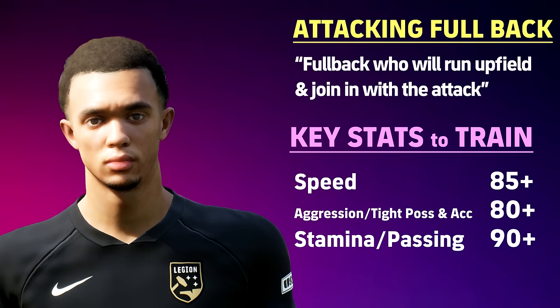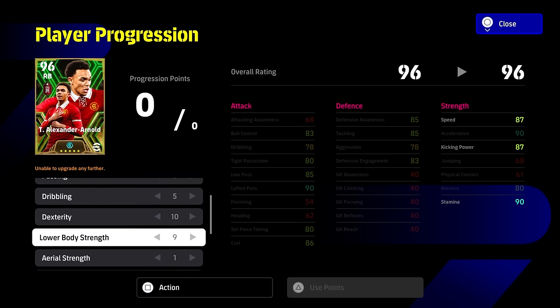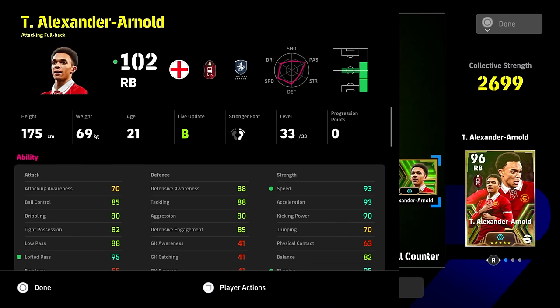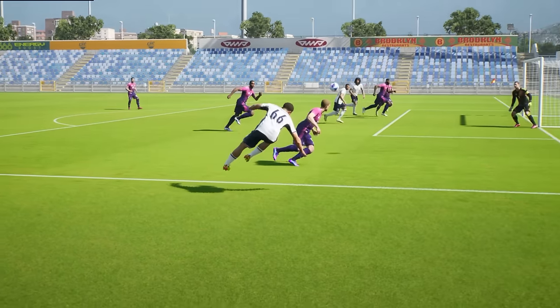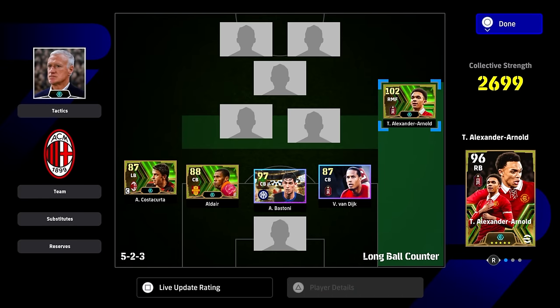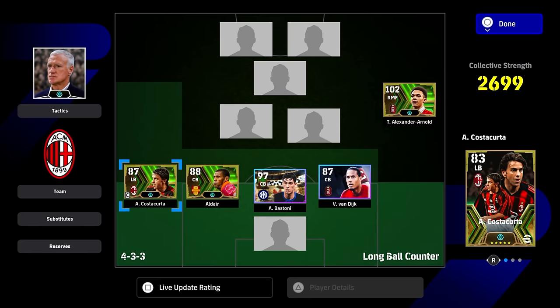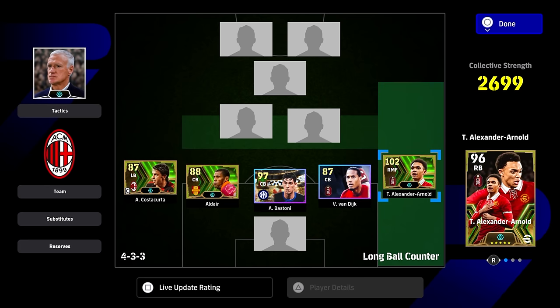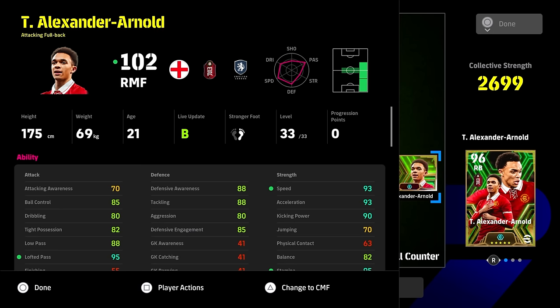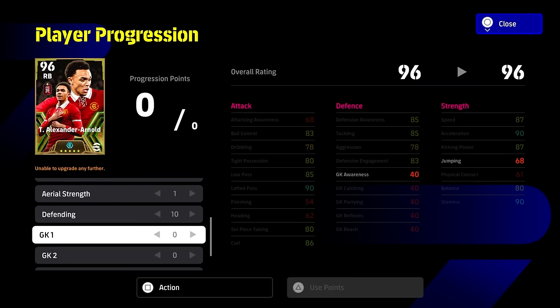Next up we're looking at attacking full backs, and Trent Alexander-Arnold is our man here. With this build — 0-5-5-10-9-1-10 — even though we've got high defensive stats with this card, we're really looking to get the ball forward and play him almost like a wingback. We want Alexander-Arnold hitting that box on the right, even ending up as far as a right midfielder. Defensive full backs are way more important for where the game is right now, but if you can play with an attacking full back, you can simply dominate the wings.